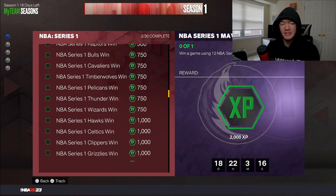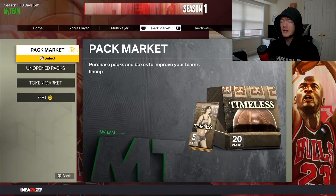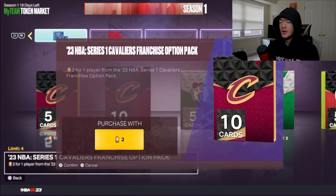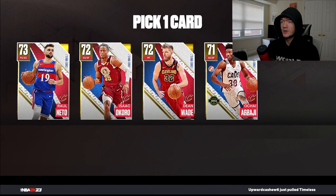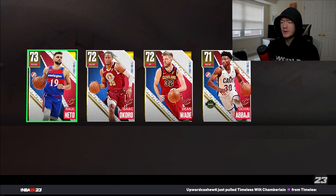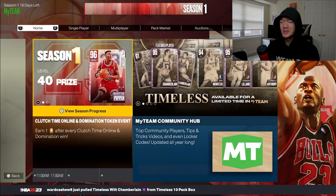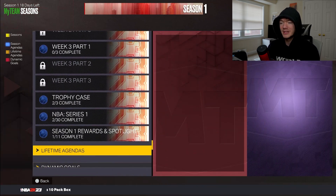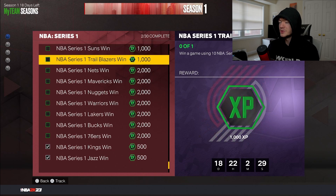The ones people neglect the most are the NBA Series 1 challenges and the Season 1 Rewards spotlight. The NBA Series 1 cards come from the token market — head over to Pack Market, go to Token Market, pick up cheap cards, spend your tokens, and add them to your collection. This is how you get all the NBA Series 1 cards. For example, pick up Raul Netto and add him to your squad, and then you can do XP challenges using these players. If you've been grinding tokens, there's XP just sitting there you don't even know about.